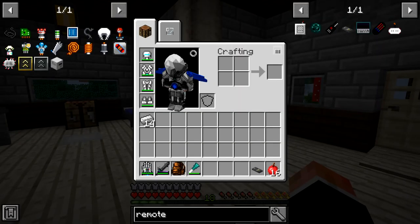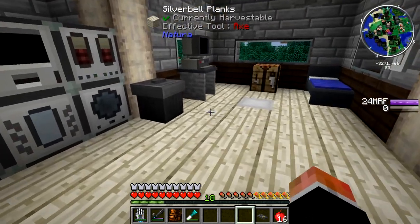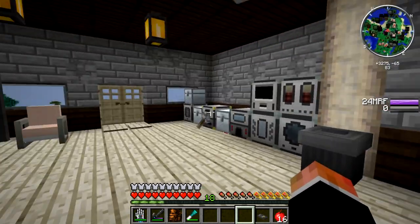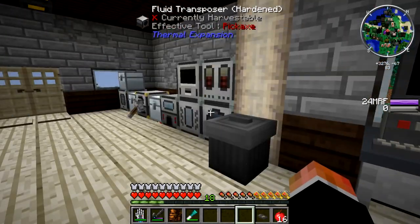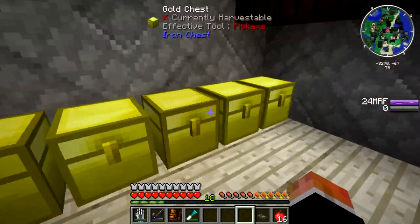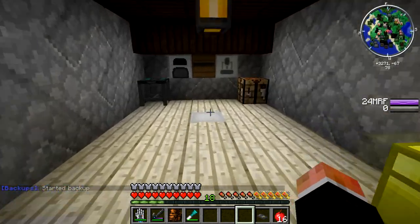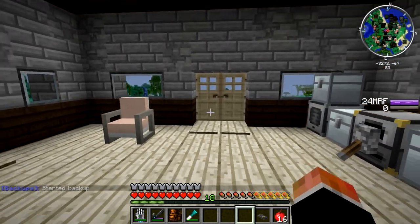I have a lot of things I want to get done. We have Mekanism to get into, Applied Energistics — we need to get a storage system. I wanted to make a quarry, and to utilize that, I wanted to make a mining world using Mystcraft. Mystcraft has these pages and you can make really cool dimensions. So I wanted to make a dimension just for mining. That's on the to-do list.